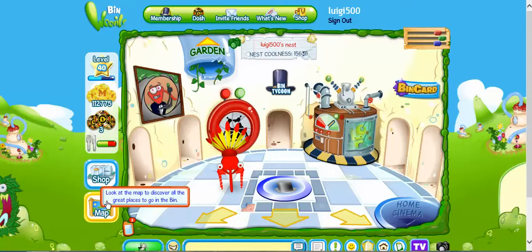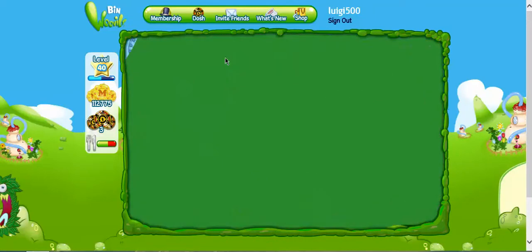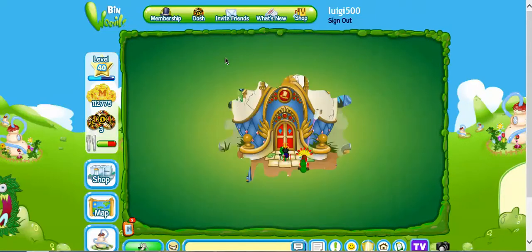Hi, my name's Lauren. Today I'll be showing you how to change Josh's palace into a diamond palace. It's really cool! First, you need to go onto the map, then find Josh's palace and click on it. It will come up with loading, then once it's ready...